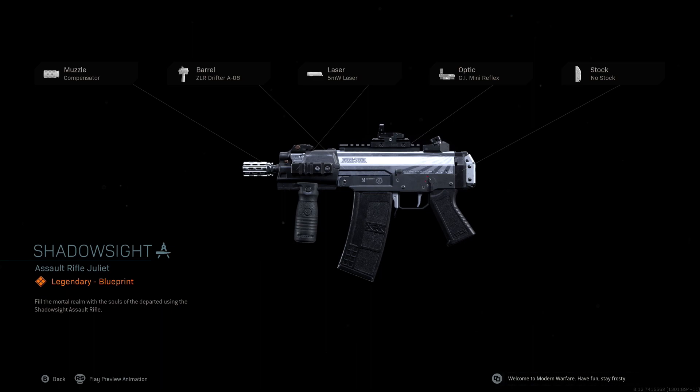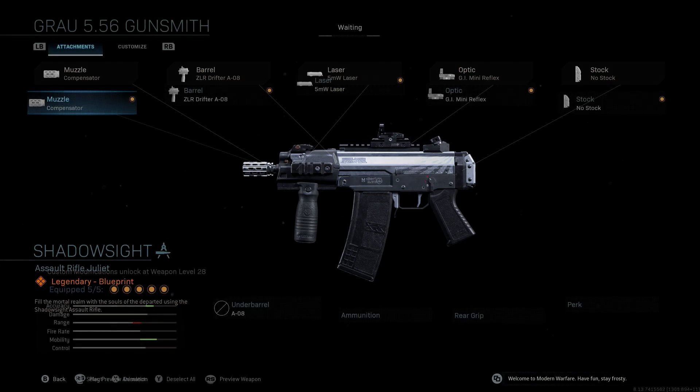If you look at it, it's meant to be played like an SMG — it almost looks like an AK-74u, but this is just a smaller version of the Grau. We're going to keep the same SMG feel to it, so it's going to still look and feel like an SMG, but we're going to improve the stats overall.